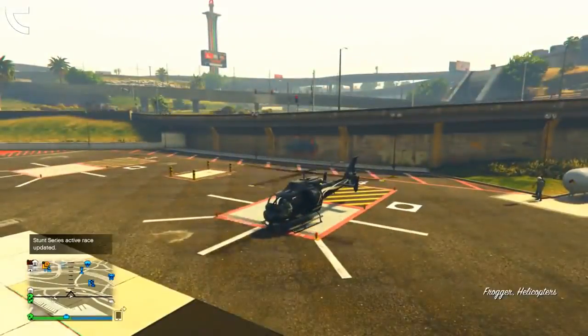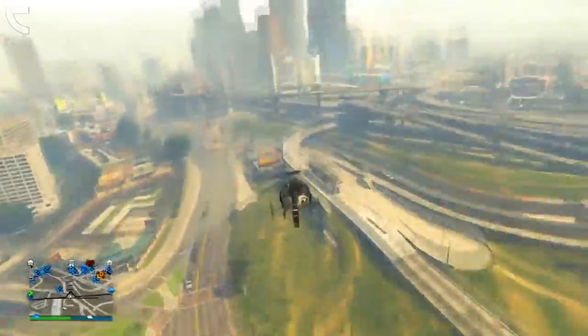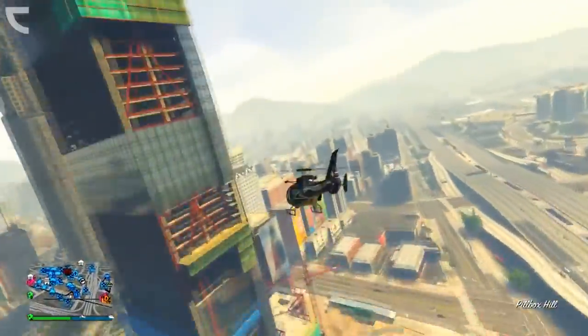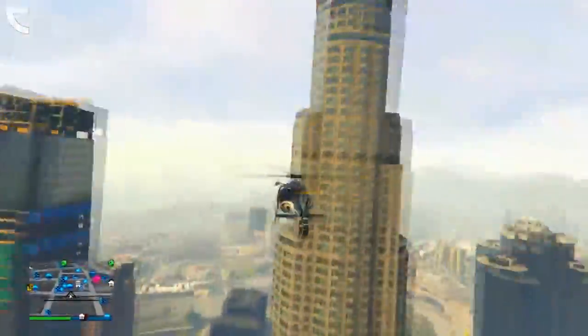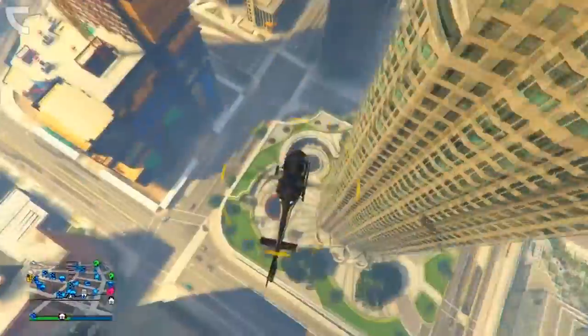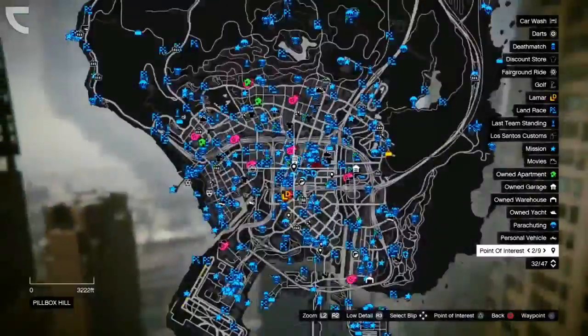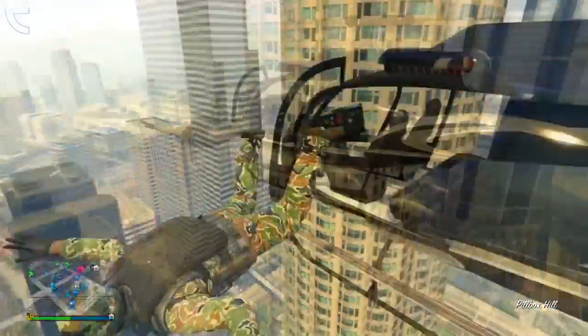We are going to be showcasing a secret area in the game that you guys can access. All you have to do is make sure you enter a helicopter and then make your way towards the city. You want to make sure you do this right unless you want to fall and die. Meet me all the way here on the map — this is the exact location you want to head towards in order to enter this place.